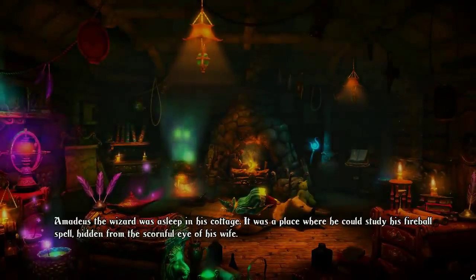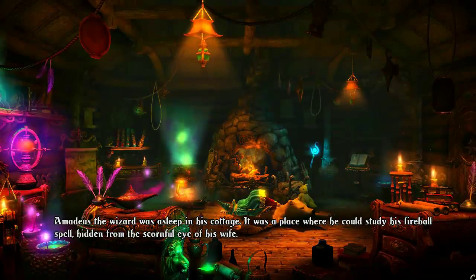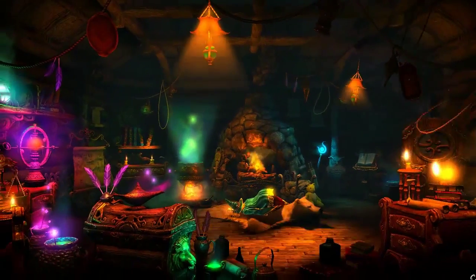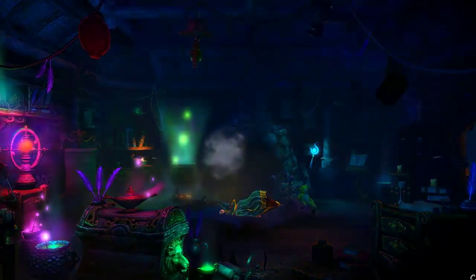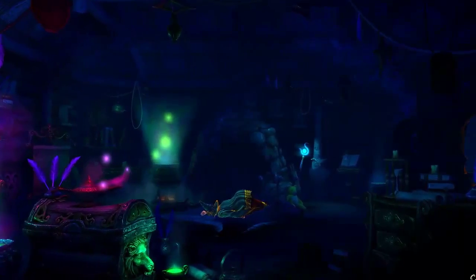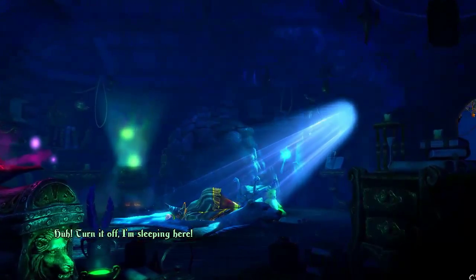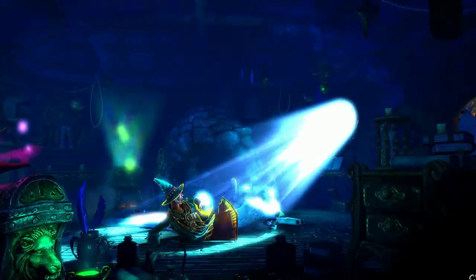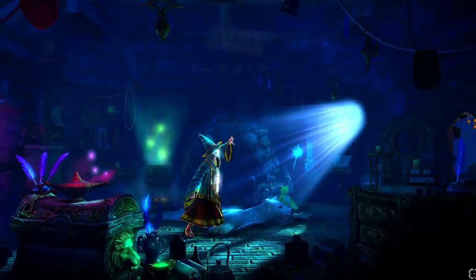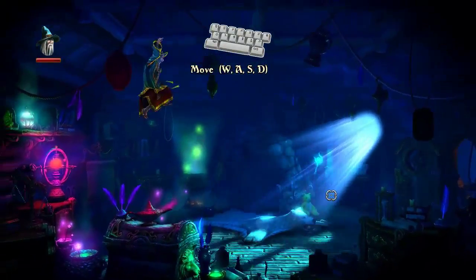Amadeus the wizard was asleep in his cottage. It was a place where he could study his fireball spell, hidden from the scornful eye of his wife. Hey guys, it's Geoff here. Welcome to a walkthrough and playthrough of Trine 2.